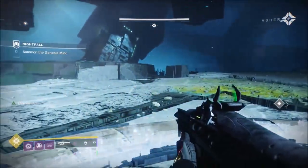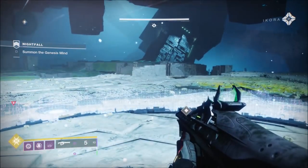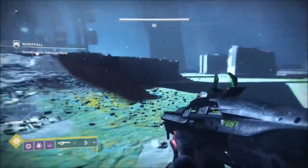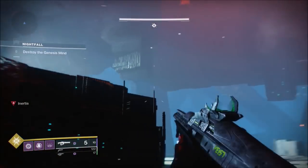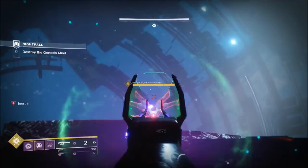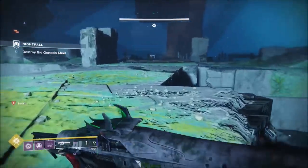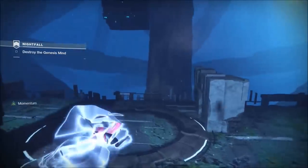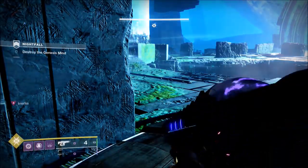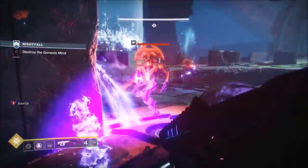Because we're using the Tarantula, you play this end section as if you're using a sniper, because the Tarantula is basically a precision linear fusion rifle. We're gonna try and get some hits off on them — I think I missed one, but because of its fast fire rate I still managed to make up for it. If you can get four shots on them, you do some real damage.